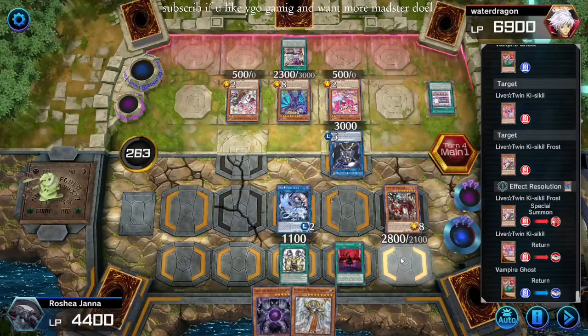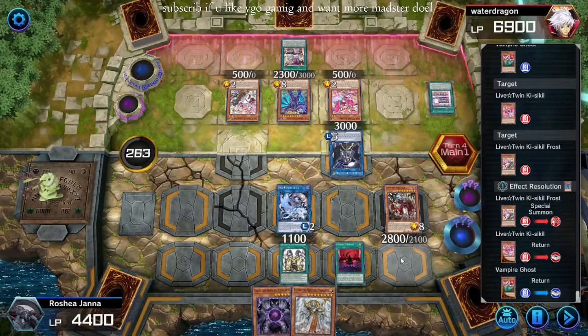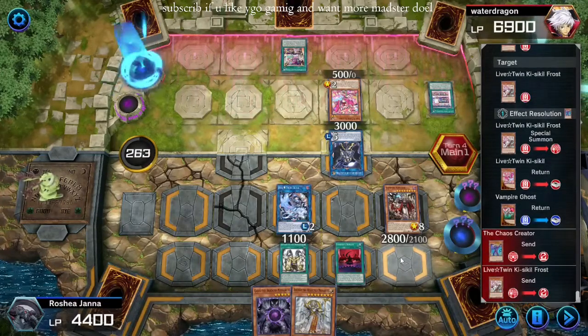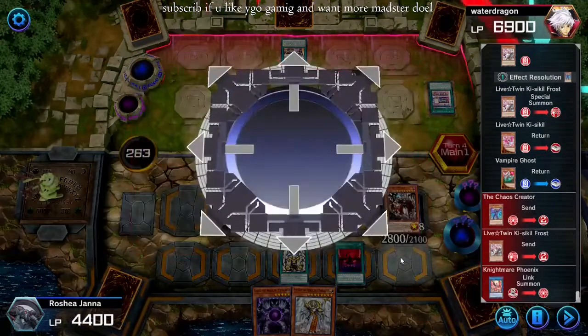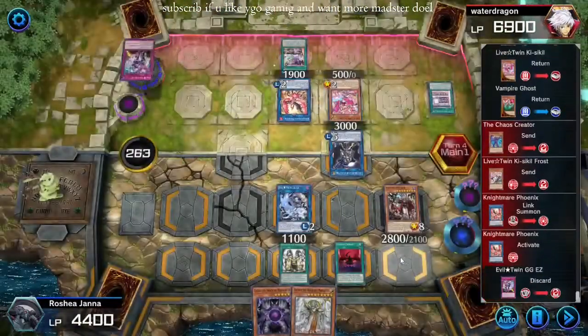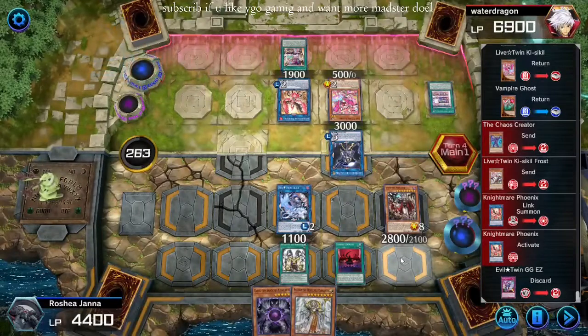This is hilarious. I wish I had the UR points to get Super Quantum Red Layer — that's another good part for this. Why is he playing Chaos Creator in Live Twins? Holy shit. All right, GG. Easy Phoenix — what is he gonna pop here? Oh, Domain.